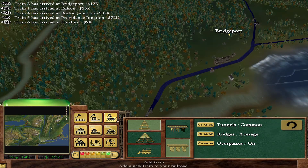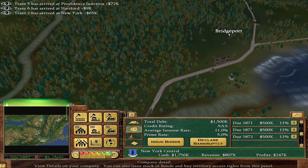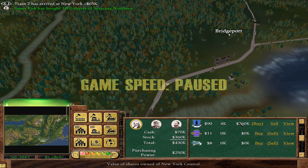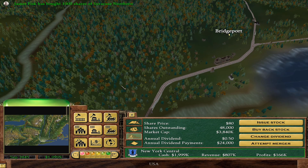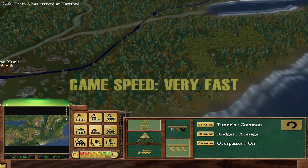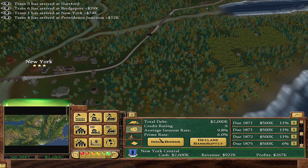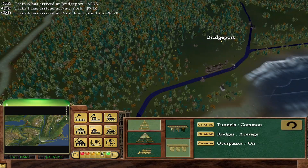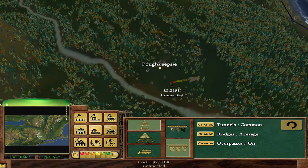Okay, it's 1848 — we've got 10 years to build there. I need to get on the ball. Should I issue stock? It's really high actually, I can make some money. Issue 80 shares — okay, we're up to two million, we need two point something. I really want to save my bonds, but I really want to get this built.